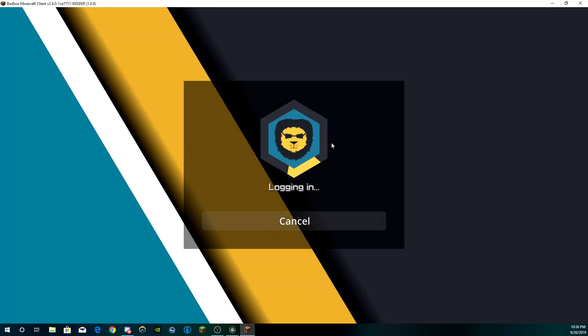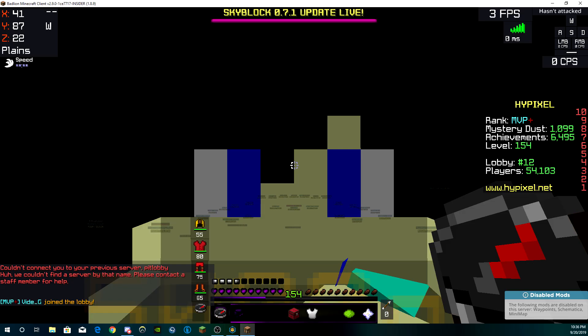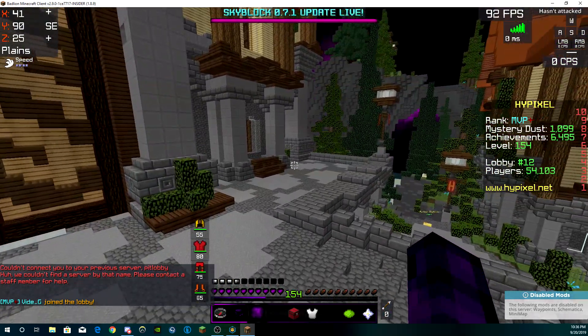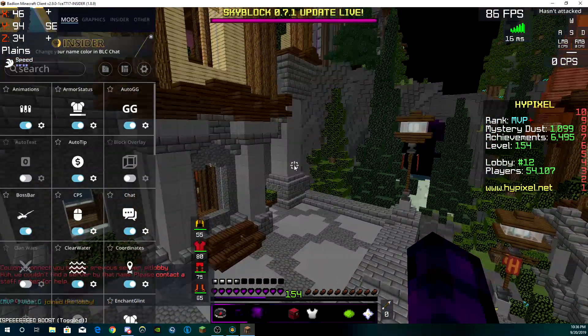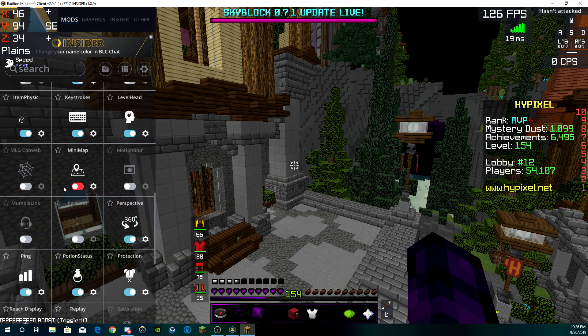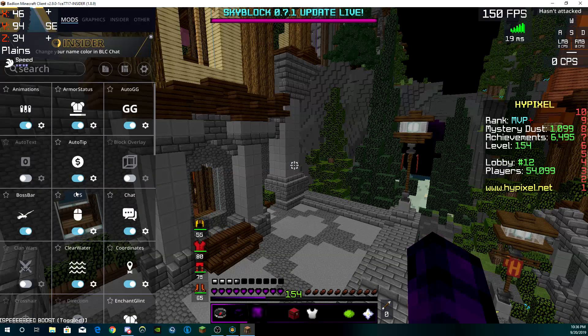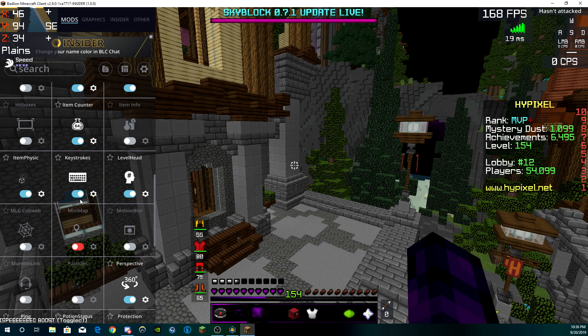What you want to do is open the HUD for Battle Lion Client over here and scroll down until you see the list. Everything is in alphabetical order, so it's convenient to find what you're looking for.